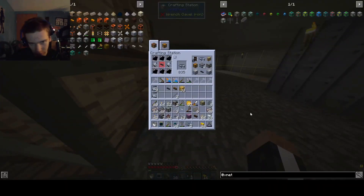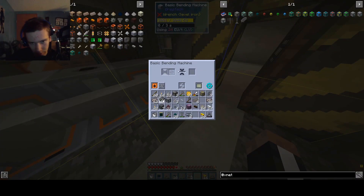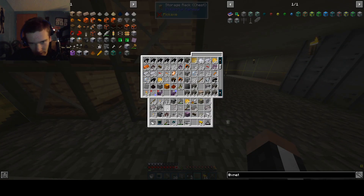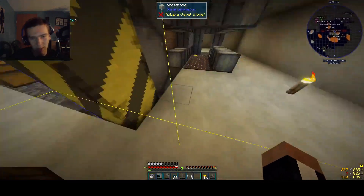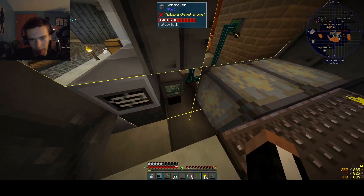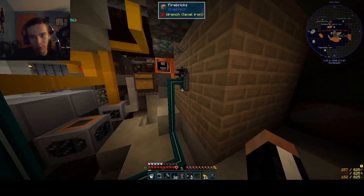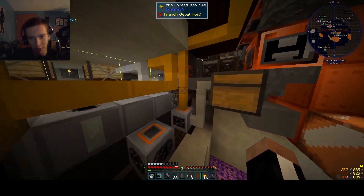Alright, I think we're gonna have to make some filters. I'm a little bit disappointed — we wasted a connector on this guy. At least we got the connectors, because that was the main thing. So I actually made this controller and some of these networking pipes, and I just didn't know how to use them last time. But now that we know how to use them, I can literally just set up automation for ore processing — which is how far we've gotten.